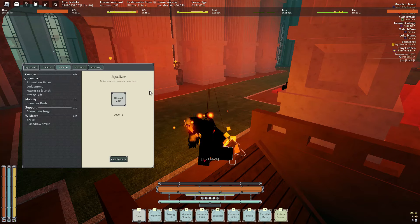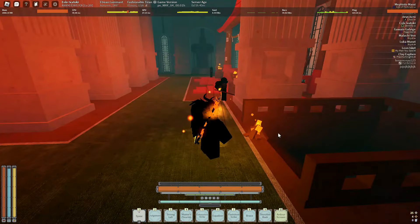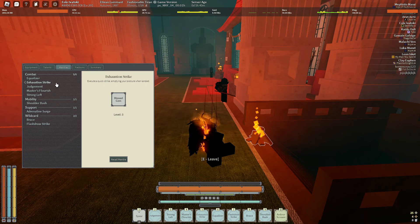For my Montrose, I have Contractor. I'm not going to use Lord Slice — it's better now, but I'm not going to use it. So I have Equalizer for the stun, Exhaustion Strike, Judgment is really good, and then Master's Flourish, Strong Bash, Shoulder Bash — because I can get to level 5, which is pretty important with Shoulder Bash, because it actually does a good amount of damage at level 5.